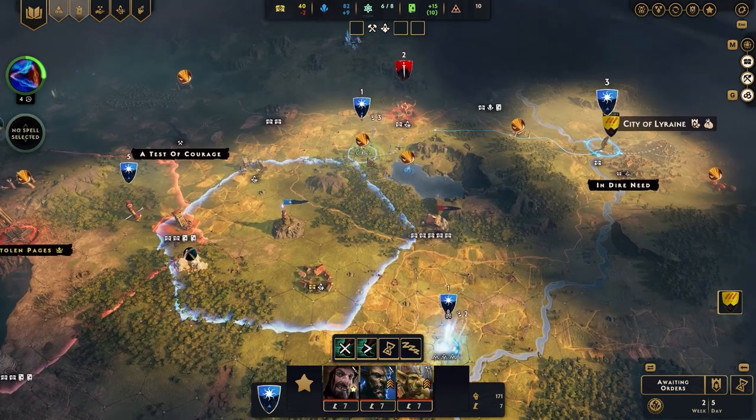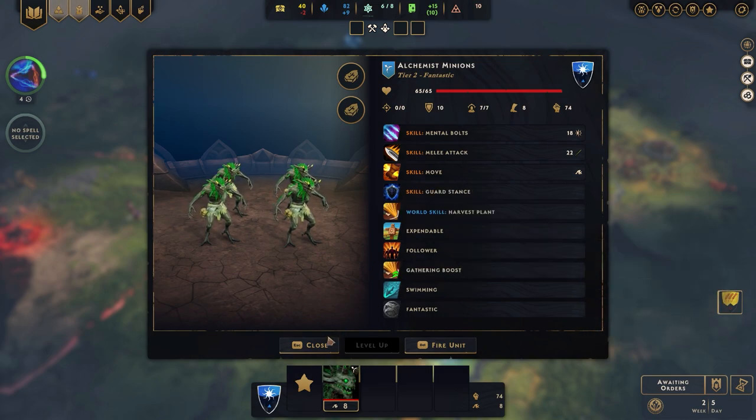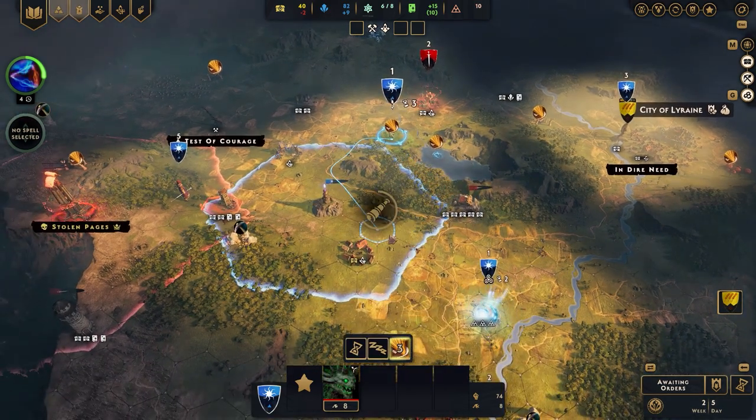You might be lucky and get a unit — you can see here I've got one that's already started with it; it's got gathering boost and the world skill harvest plants. You need world skill harvest plants to harvest the plants, and world skill mining to harvest the ore nodes.